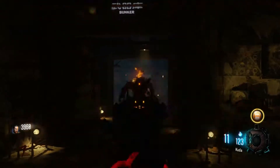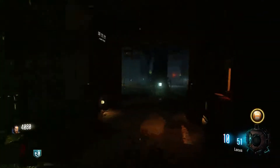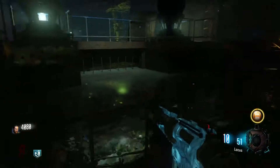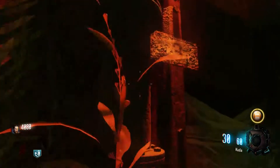Basically, after you end up killing all those zombies in the bunker, what you want to do is go to the power room. The power room is going to be on the left side of that room full of doors. Then you want to swim down under here where this water is and cut the webs here.